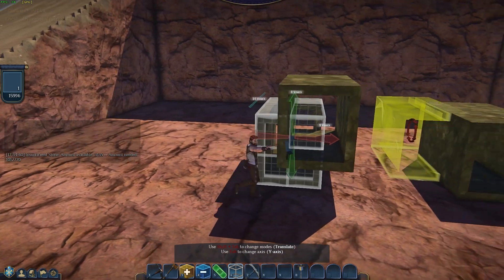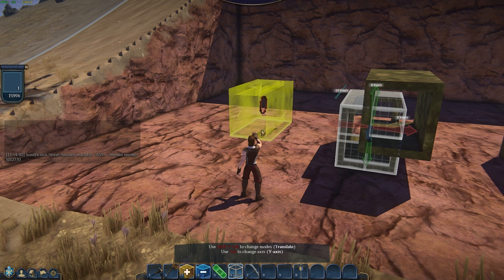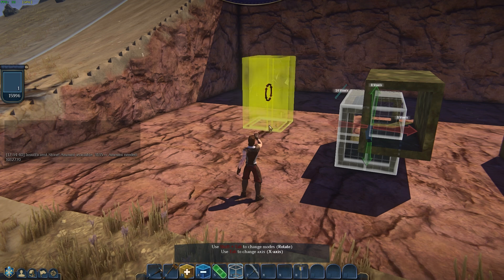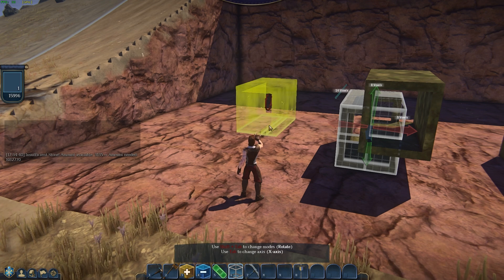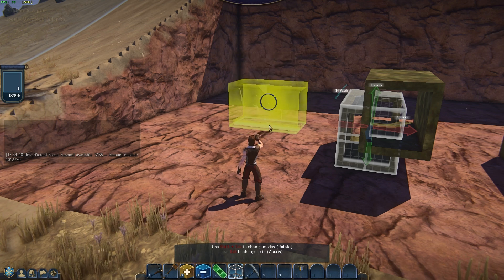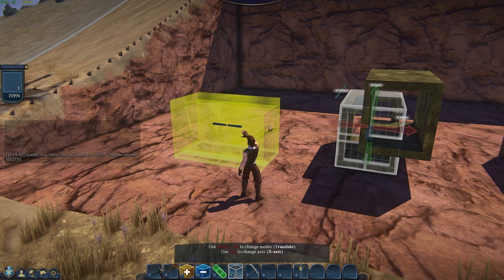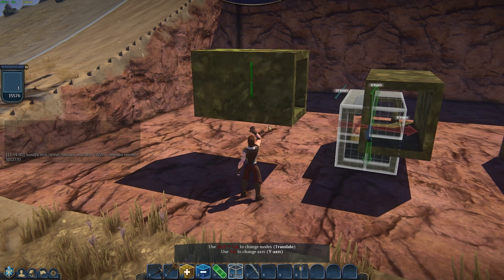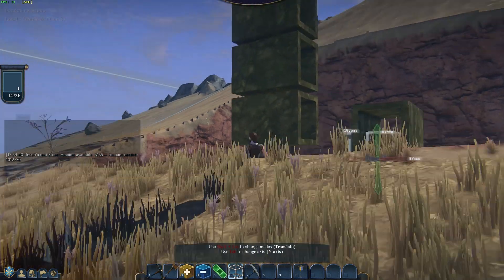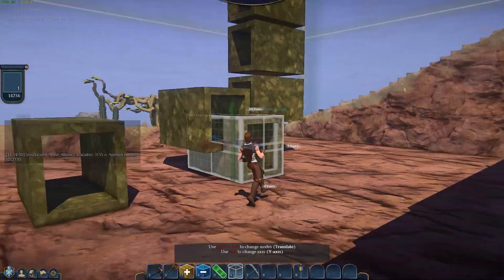With the copy-paste selection active, if you press Shift+Tab you can get it to rotate, and then Tab again to rotate the other way. Press Shift+Tab again and you get the arrows back for fine adjustments on the movements. You can nudge it this way, that way, giving you precise placement control.